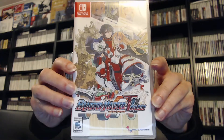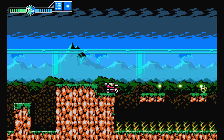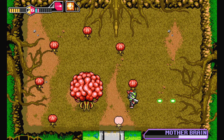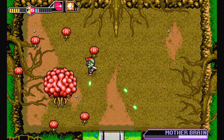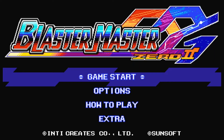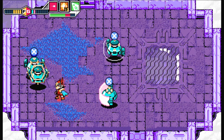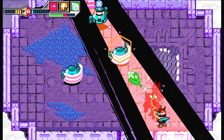First up we have Blaster Master Zero Trilogy for the Switch. This is a collection of all three Blaster Master Zero games on one cartridge. It also includes exclusive Japanese voice acting for all three games and also includes all DLC for the first two games, which allows you to play as EX characters from other games such as Shantae, which is very cool. Each of these action adventure games are brilliant in their own right with excellent gameplay and a continuing story which progresses throughout the games. It's an amazing revival of the NES classic Blaster Master.